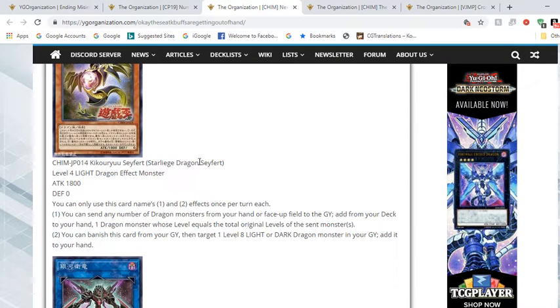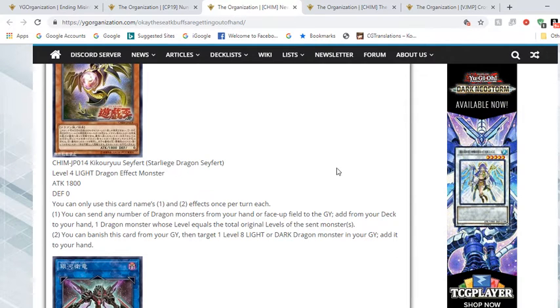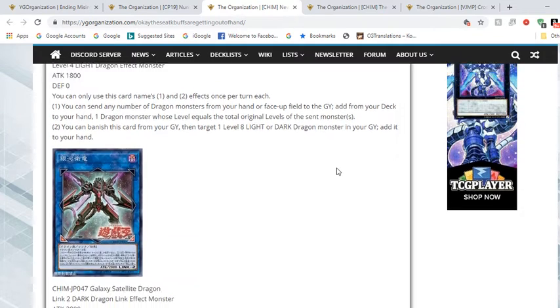First up is Star Liege Dragon — a Level 4 Light Dragon effect monster with 1800 attack and zero defense. You can only use its first and second effects once per turn. The first effect lets you send any number of Dragon monsters from your hand or face-up field to the graveyard, then add from your deck one Dragon monster with levels equal to the total levels sent. The second effect lets you banish it from the graveyard to target and add a Level 8 Light or Dark Dragon from your graveyard. It's good Chaos support — we'll have to see if it's enough.